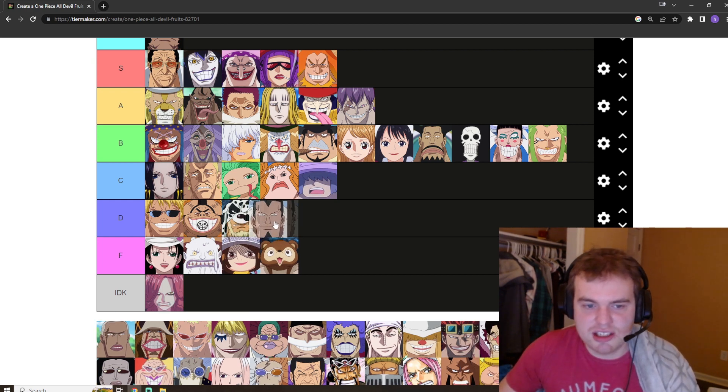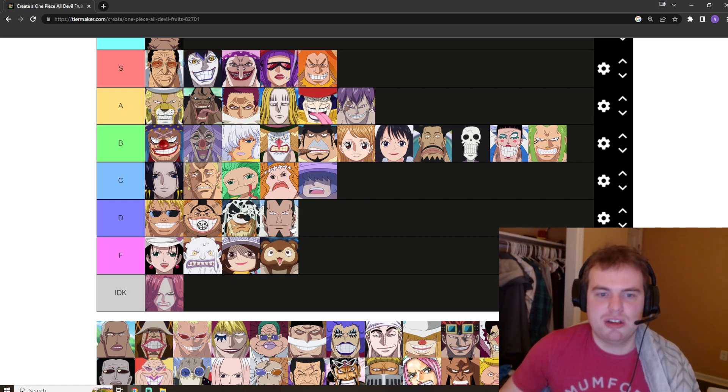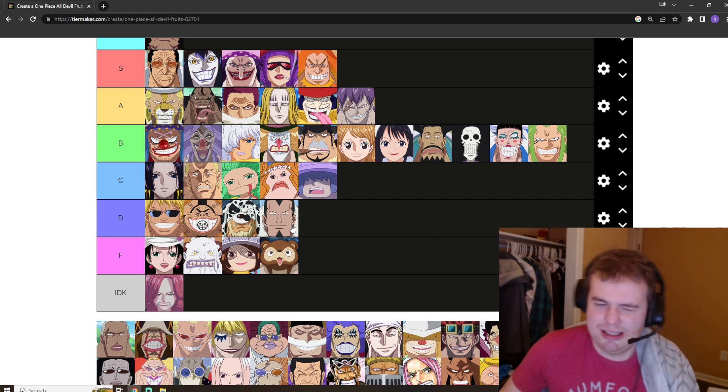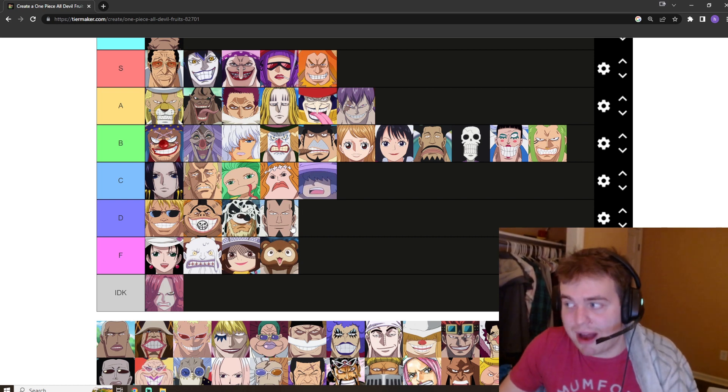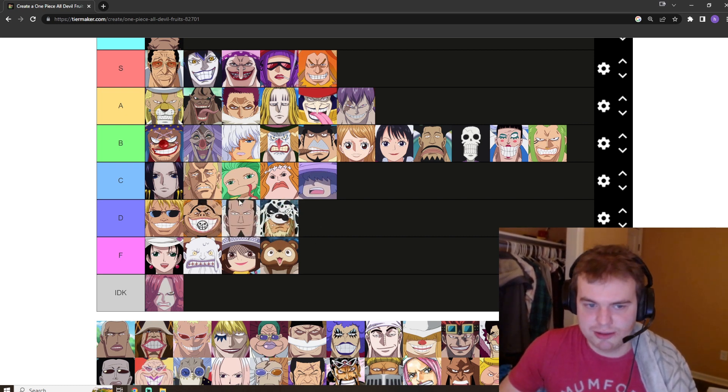I think I'm going to also put Dalton in D tier. I love Dalton — he's such an honorable man — but he is just a bison Zoan. You can become a bison and maybe do some ramming, which is a good attack. I'm going to put it above Dalmatian because at least he looks cool.